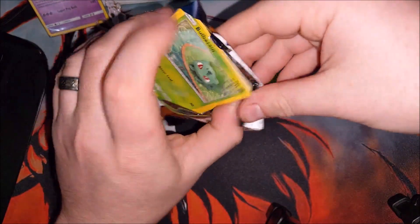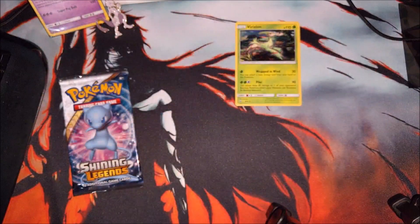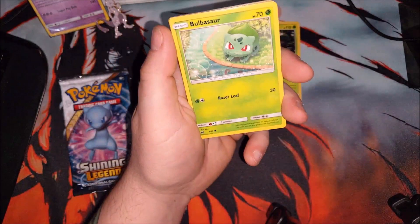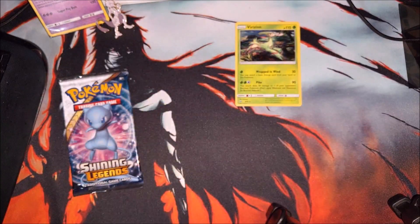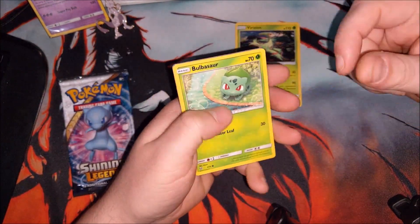We've got a Bulbasaur on top. I believe that this Bulbasaur comes in the Family Pack as a Promo Holographic in the cereal boxes. So if you guys eat cereal and are trying to get those Promo Cards out of the boxes, I believe this one comes in a Promo Holofoil.